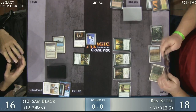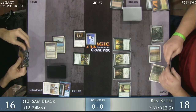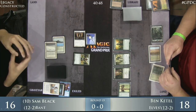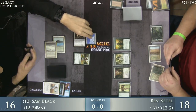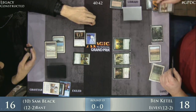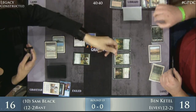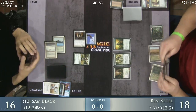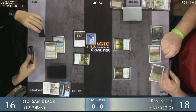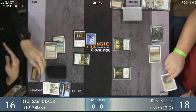The Deathrite Shaman's a problem going down the line but not as much of an immediate issue. You'd rather get two cards with your Jitte counters than a single one. Llanowar Elves says goodbye. Goodbye, Heritage Druid. Sam's going to play another land and take out the Bayou with that Wasteland. Ben is just really in trouble here.